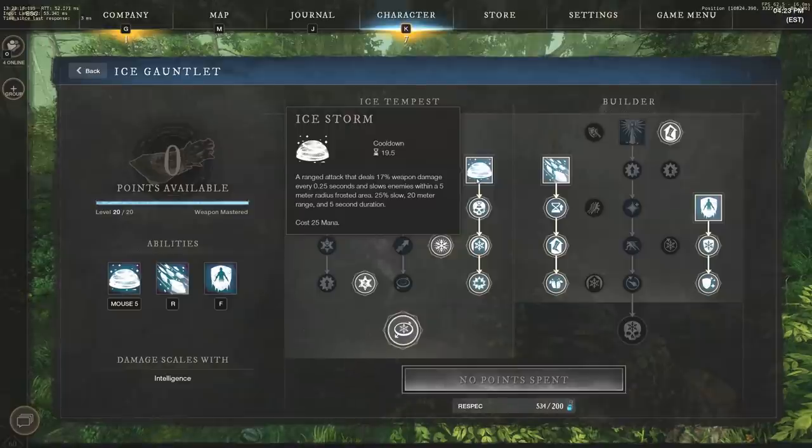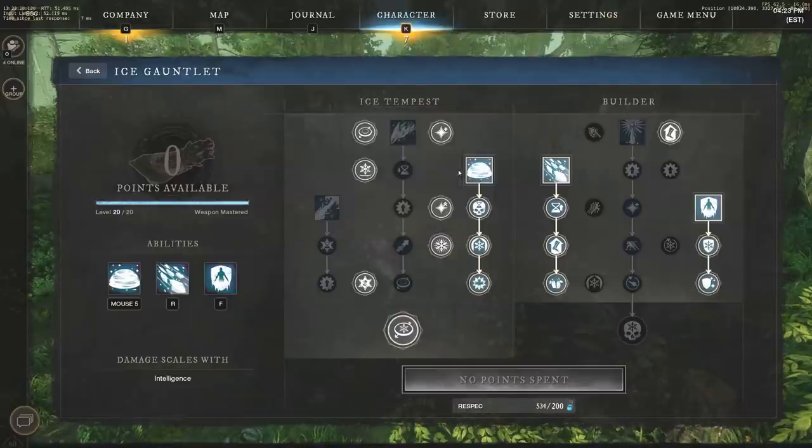I want to talk about each and every ability, each and every passive, each and every perk, and then jump into what I would consider one of the strongest builds in New World — definitely with the Ice Gauntlet and the Rapier, and Ice Gauntlet and Fire Staff. We're going to take more time on the Ice Gauntlet and talk about all the different passives and abilities, since we've talked about the Rapier and Fire Staff quite a bit in the past. Let's jump straight into this Ice Gauntlet.